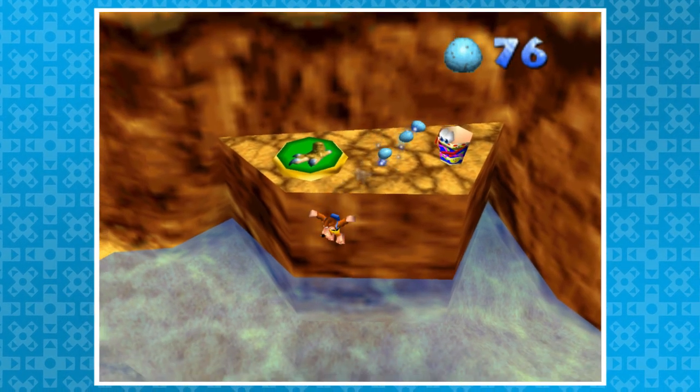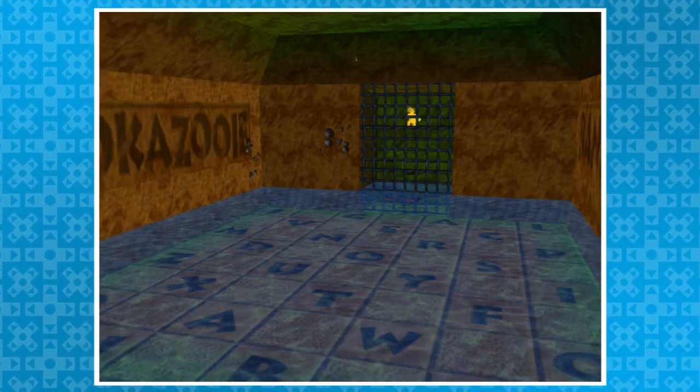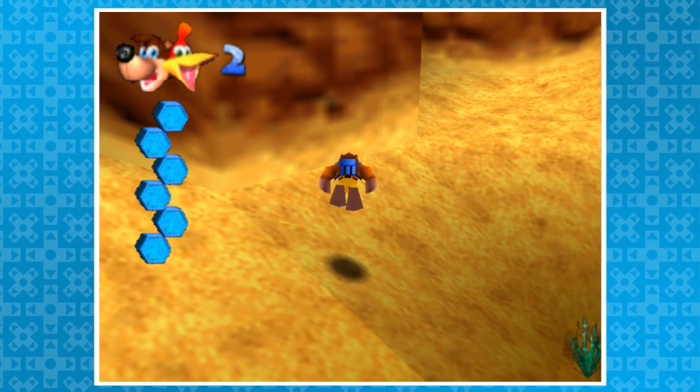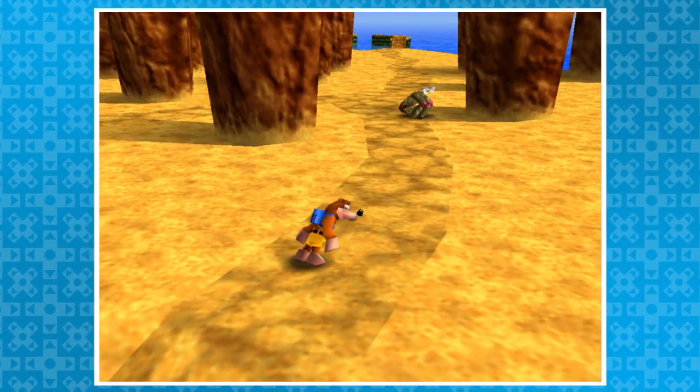And if you fill up Leaky, jump into the water, and start swimming before his dialogue activates, this will happen. For some reason, Banjo's model is now tilted, and he stays that way until he starts walking. It doesn't really help with much, but it looks pretty neat, so that's all that matters.